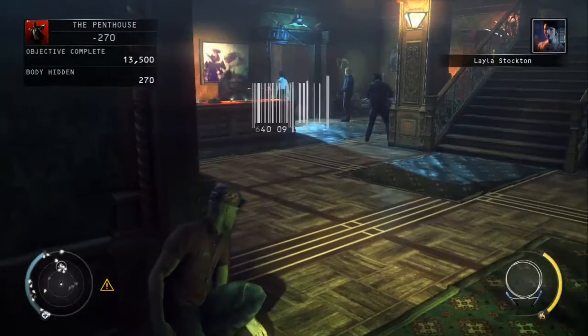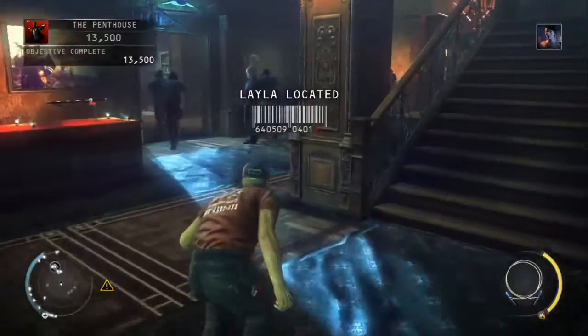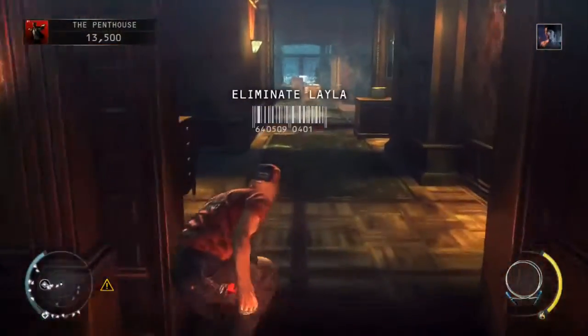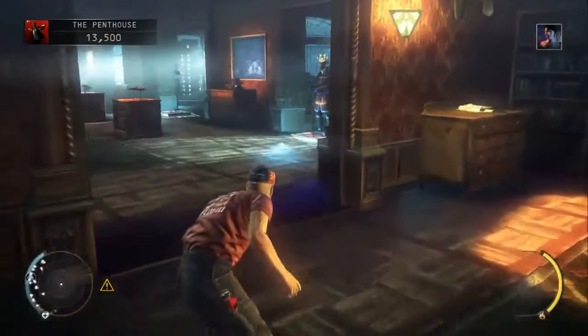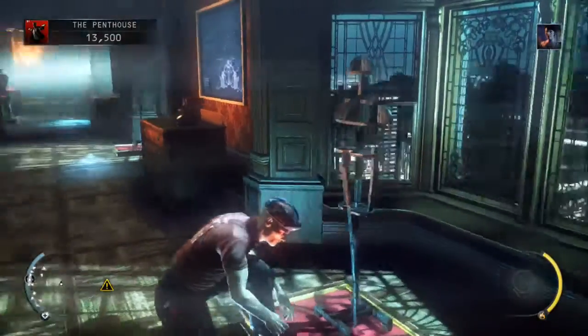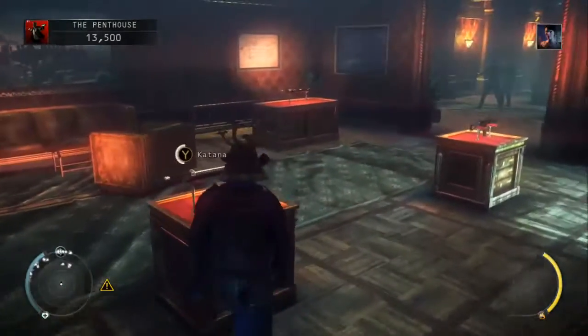So once you've exited the elevator, just head round to the left. Depending which route Layla takes, you can either head straight down to the right, or you need to wait for her guards to go down to the right first. In this instance she's headed down to the left, which is fine. Head into the room with the Samurai disguises and grab one of those and one of the katanas just off to the side.